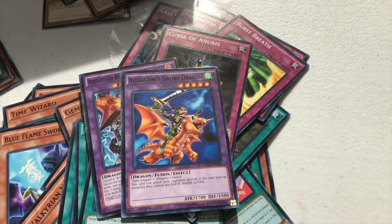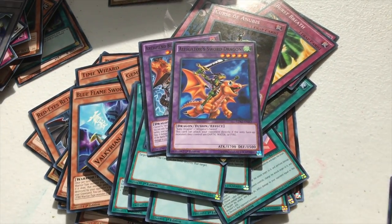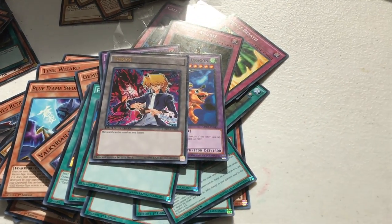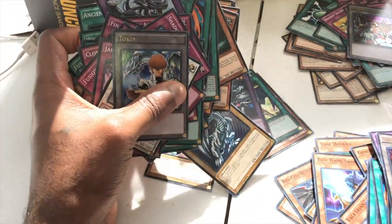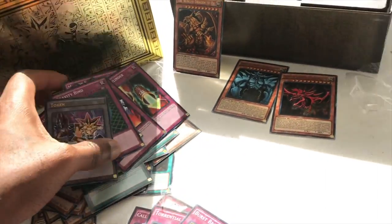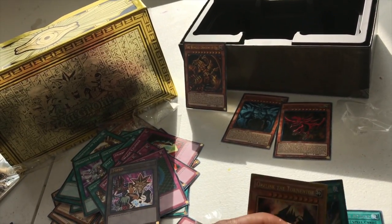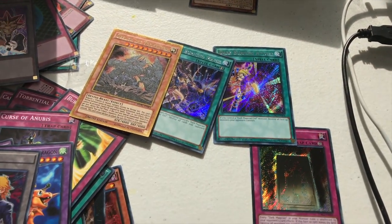Sorry about that — the recording cut out. But let's just continue. We're at Alligator Sword Dragon, and then lastly the Joey Token. So with the tokens, we have wrapped up the entirety of the box. There's nothing else really in there. We've got the Joey deck, the Kaiba deck, and the Yugi deck. The God Cards have fallen down. I obviously need to work on my setup.